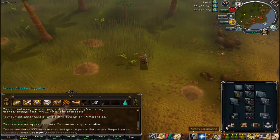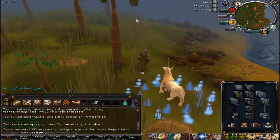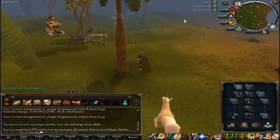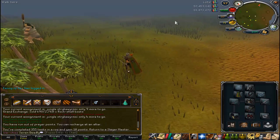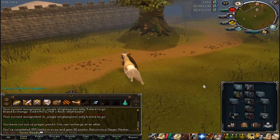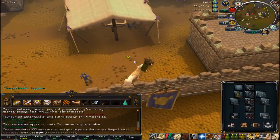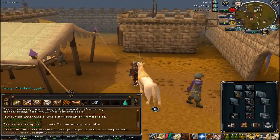It could have been much higher if I was using a Titan and an offhand rapier. I would say if you are using a combat familiar and a proper offhand, you could probably be getting close to 55k experience an hour at Jungle Strike Worms, which is fairly good experience considering they only require 78 Slayer to kill. Thank you very much for watching, and let me know what you thought of the sped-up clip in the middle.